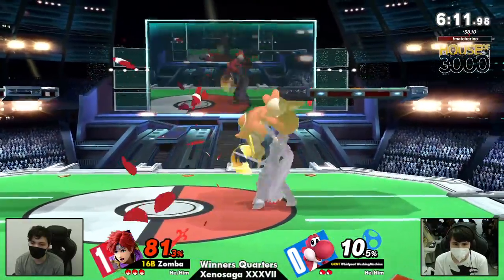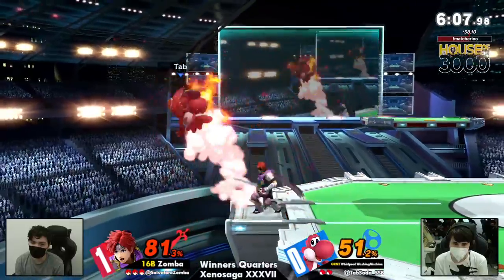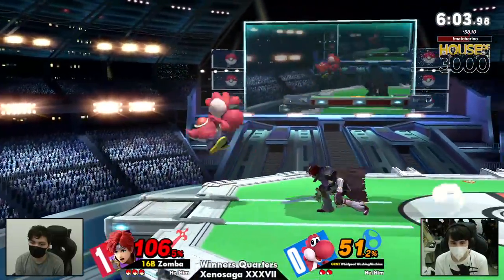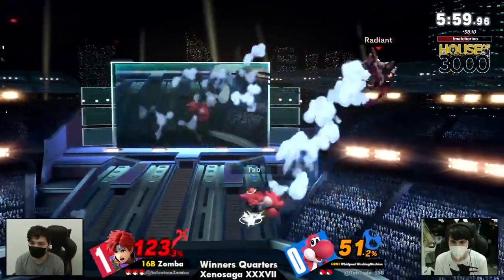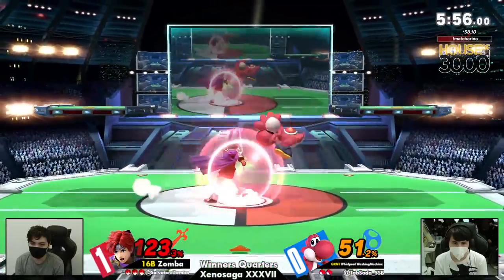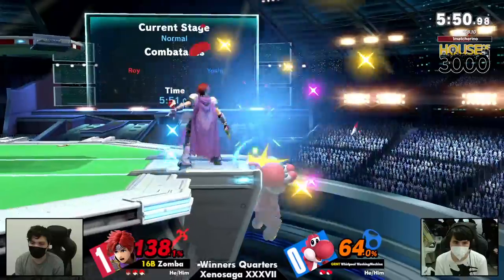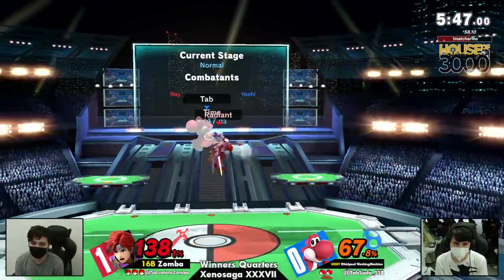But one false move and suddenly Roy, Marth, or Lucina — that down tilt is just so potent. It's just spikes after spikes, all of them coming along, but Zamba is still surviving with the lead. None of these kill moves are connecting despite Yoshi's great airspeed. He's trying to look for a kill off of that, but it's not happening just yet. Oh, he's trapped in the corner.